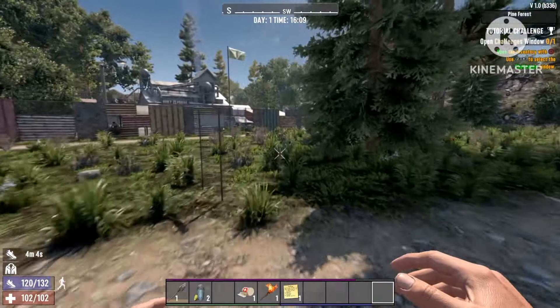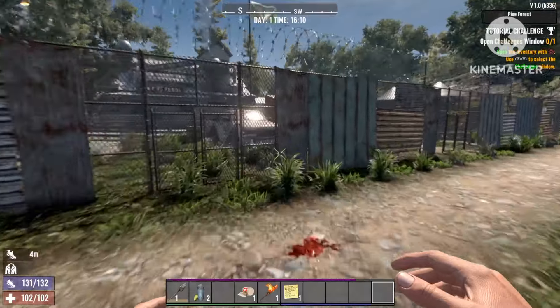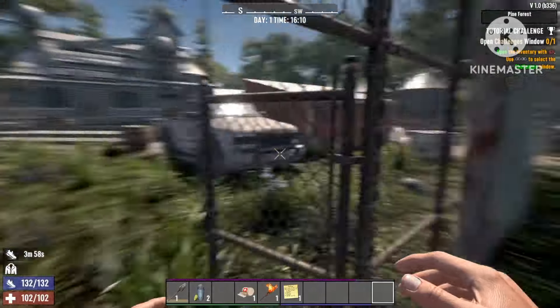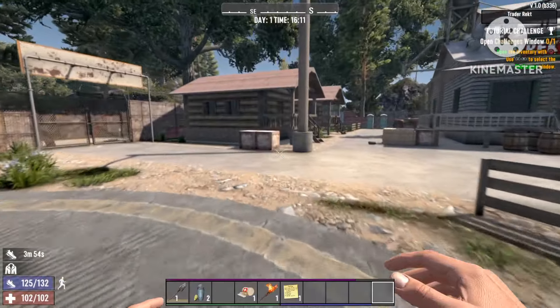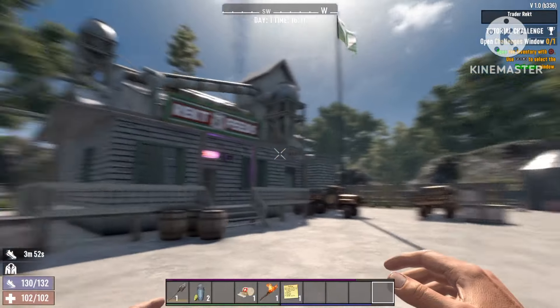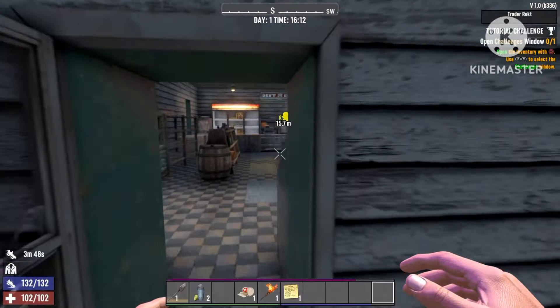Hello and welcome back to our channel. In this video I'm gonna show you how to get an infinite amount of water really early game on Seven Days to Die. You can literally do this at day one, so all you're gonna have to do is just loot a few things.